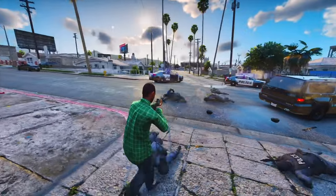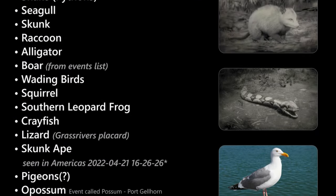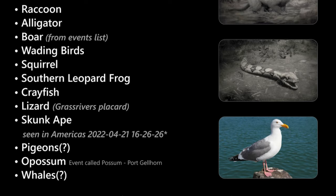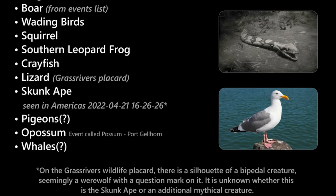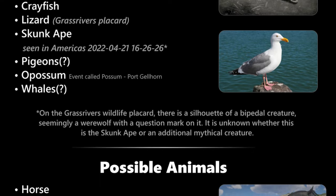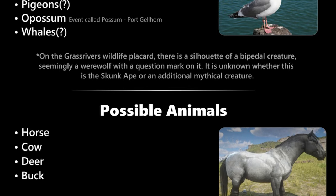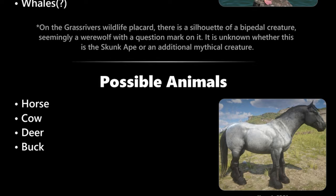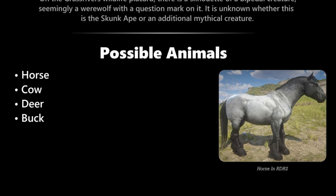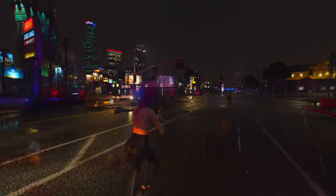We have a list of confirmed animals in the game. As of now, the roster includes snakes, seagulls, skunks, raccoons, alligators, boars, wading birds, squirrels, southern leopard frogs, crayfish, lizards, skunk apes, pigeons, opossums, and whales. Keep in mind that this is not an exhaustive list, and there's a good chance we'll encounter even more wildlife when the game officially launches.